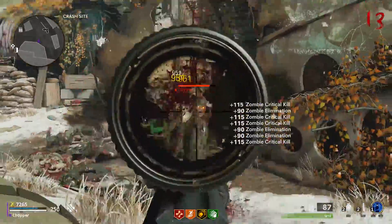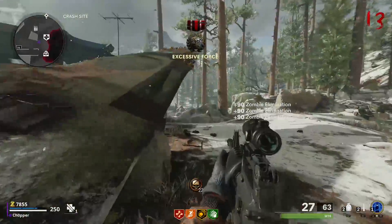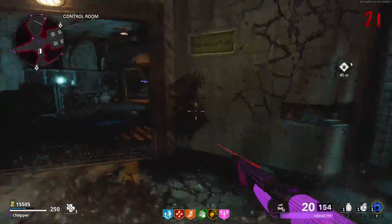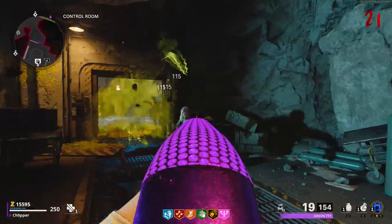You can go into the Dark Aether and shoot all the crystals while you're there for extra points, ammo, and even some rarer items. Maximizing your points pretty much anywhere in the game is super important if you want to get Pack-A-Punch early or even a lot of perks.